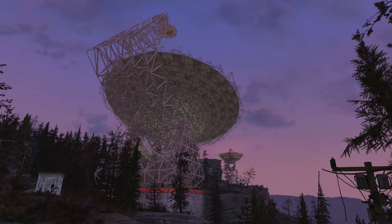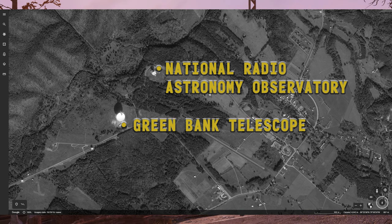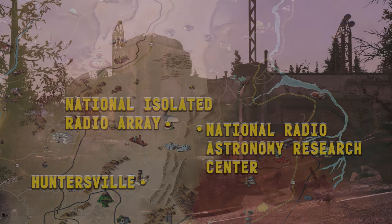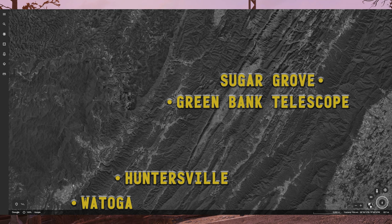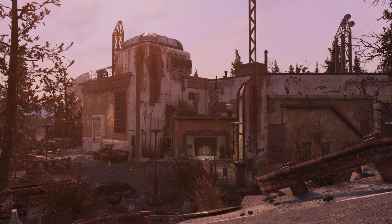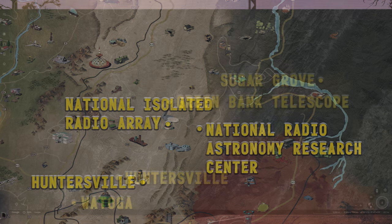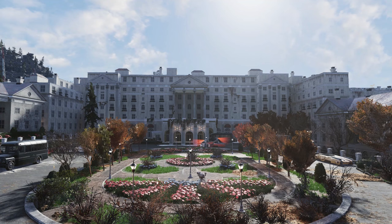The in-game National Isolated Radio Array greatly resembles the real-world Green Bank Telescope found at the Green Bank Observatory. The real-world site is also home to the National Radio Astronomy Observatory, similar to the in-game National Radio Astronomy Research Center. These sites are within the real-world National Radio Quiet Zone, where radio signals are heavily restricted to offer the best conditions for these massive radio observatories. The Green Bank Observatory lies northeast of Huntersville, just as these two sites do in-game.